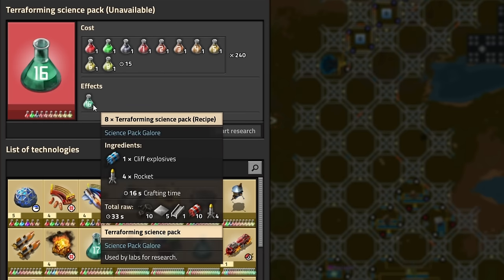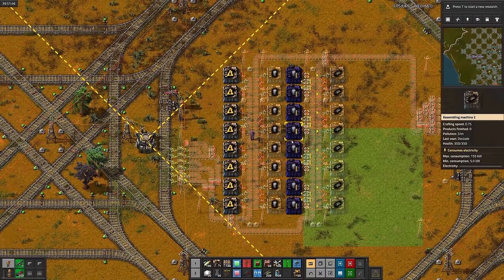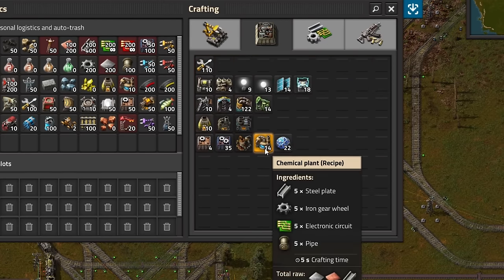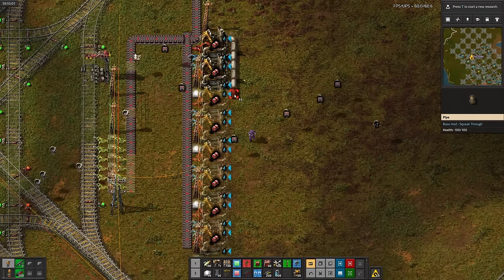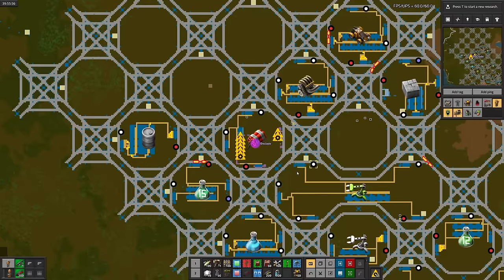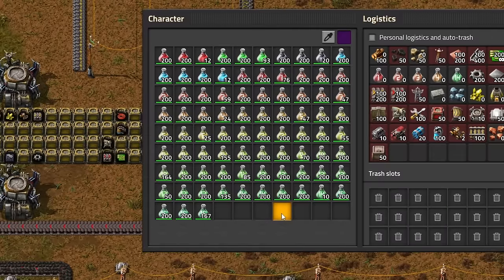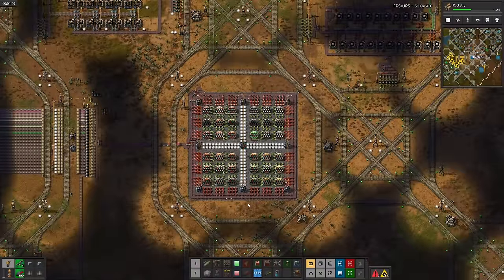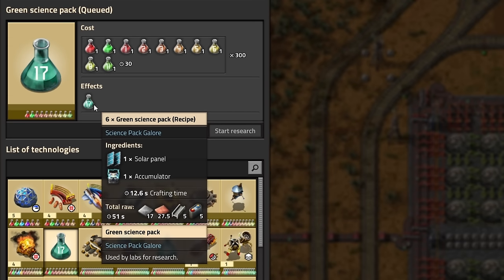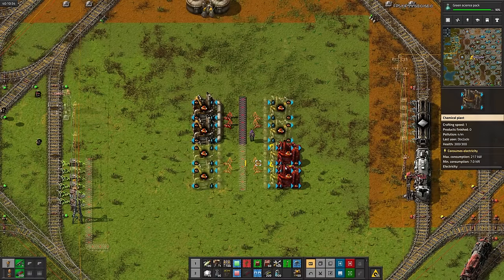The next science is terraforming science, which takes cliff explosives and rockets. Might as well set it up right now while we wait for science. I considered using just barrels instead of fluid wagons in this run, but decided it wasn't quite funny enough to be worth the effort. Next up is cliff explosives — quick and easy. Rockets aren't actually researched yet, and we don't have all the science yet. Luckily we can steal the science we had left over from deconstructing the old labs. After popping those into the labs, there's rocketry and terraforming science pack. After that is green science, which takes solar panels and accumulators. I'll set up sulfuric acid for the batteries for the accumulators for the green science we just researched.